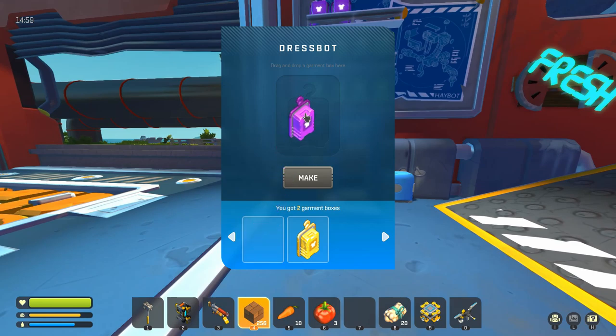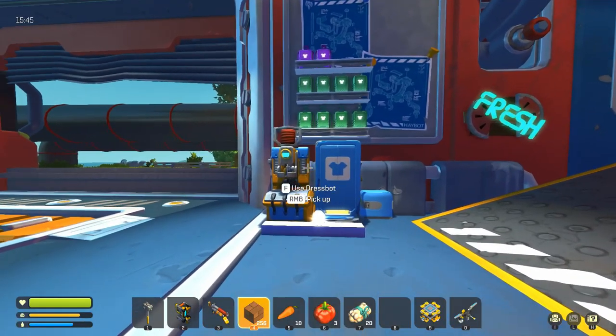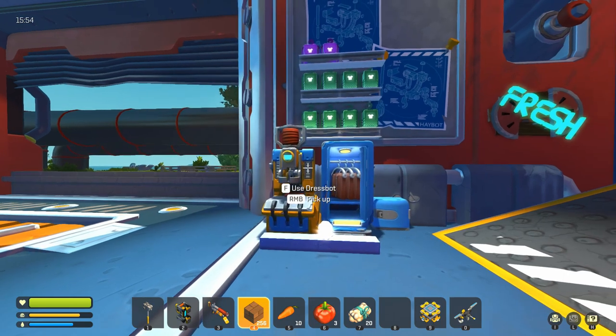Maybe it's more of a chance thing, I'm not sure, but let's open up one of each and see what we get. I'm going to start with the epic one and work our way up to the legendary. We got 30 seconds to wait. Our first epic garment box — let's see what we get. Oh, whoa! Some really, really cool-looking pants.